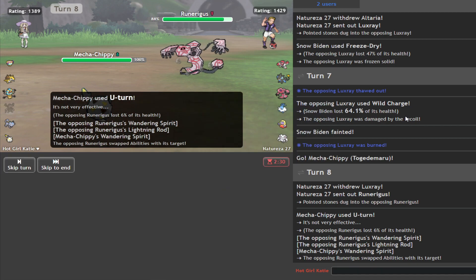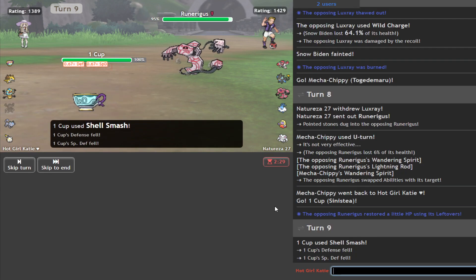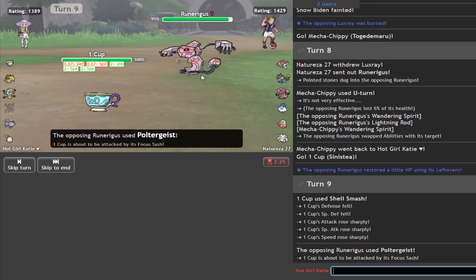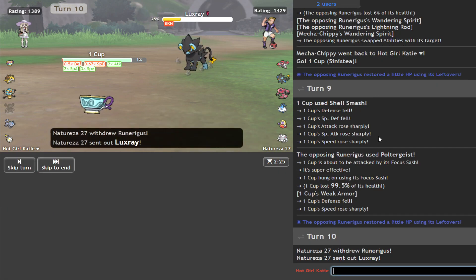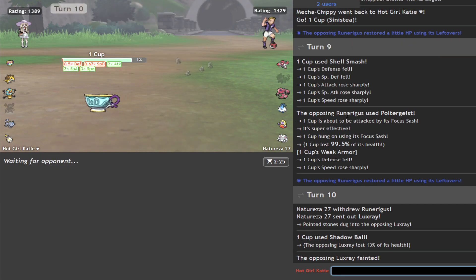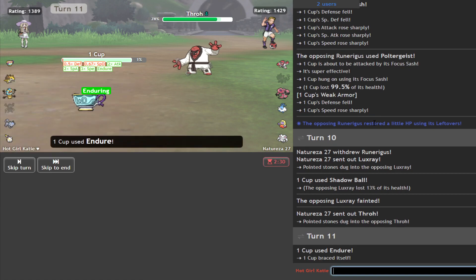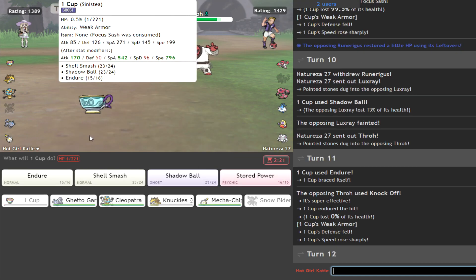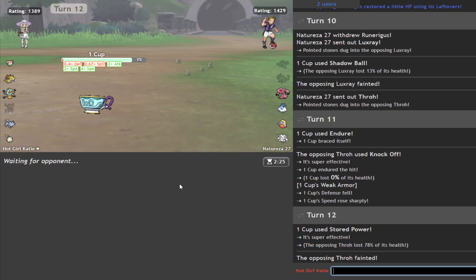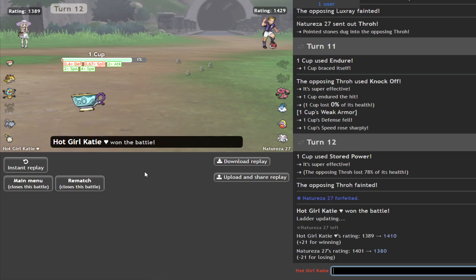Is it too early to set up? No. Let's go! Smash. We take those. Poltergeist — yep, whatever. It'd be funny if he's mono-attacking and he can't even hit me anymore. Watch the Shadow Ball — he goes Luxray. That's fine. Do you have priority? I don't see how you get out of this to be honest with this team. I'm just going to Endure to get another boost, because I may as well. If he takes a base 220 Stored Power — nah, there's no way. This little teacup, ladies and gents. What a powerhouse, honestly. It's 1429. He's not fucking around. He's not some chump who's new to the ladder. That's very nice.